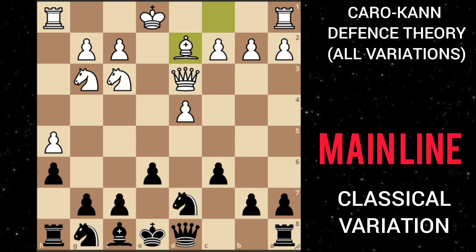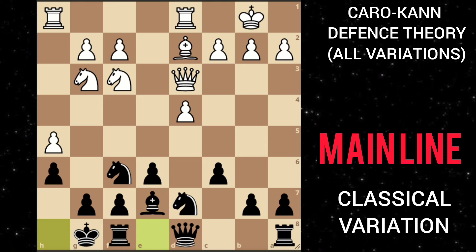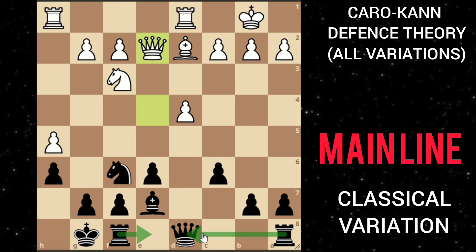If he plays bishop d2 — he can also play bishop f4 — then you can just play knight gf6 developing the other knight, and after he castles you can move your bishop out. Say he makes a move like king b1, then you can castle, and after something like knight e4 centralizing his knight, you can take this knight, and after knight f6 attacking the queen, say the queen moves back, you can bring your rooks to the middle or even launch an attack and continue playing.